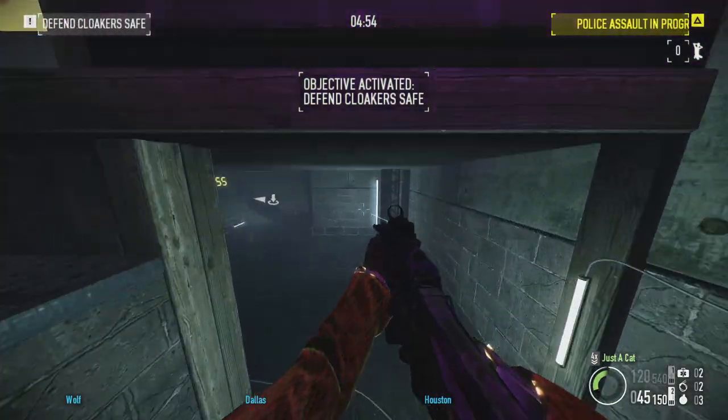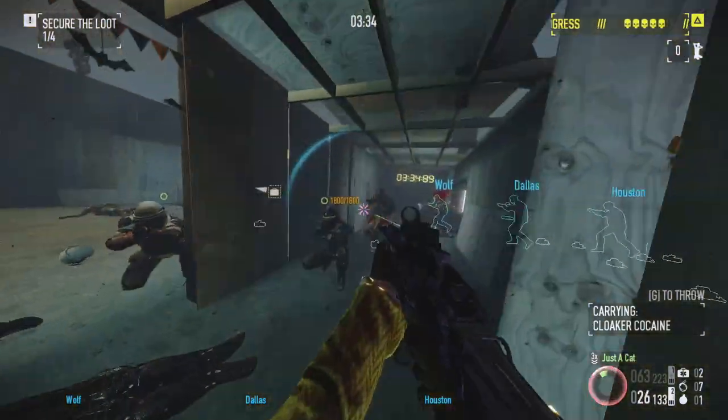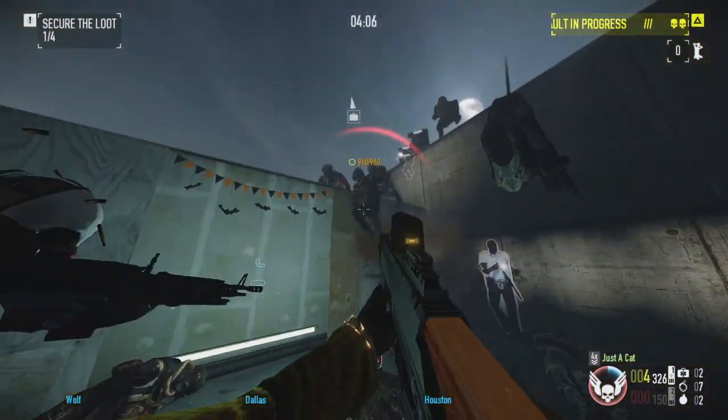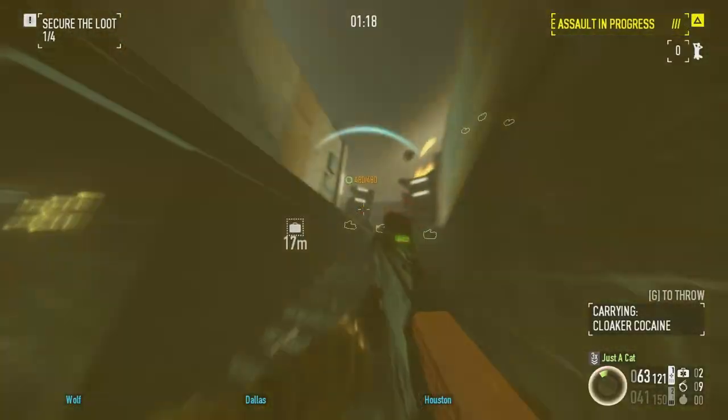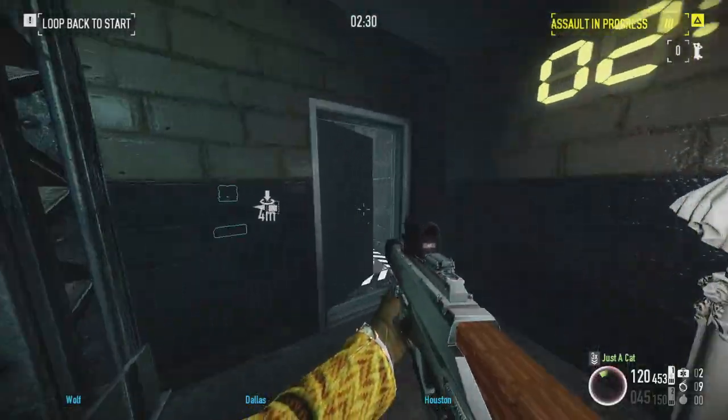Cursed Kill Room. Halloween heists have never been one of Overkill's strong suits and this is no different. A claustrophobic environment with enemies coming from every direction and no cover — it's just not that fun. The only reason I can see anyone playing this is for the masks and achievements. F tier.